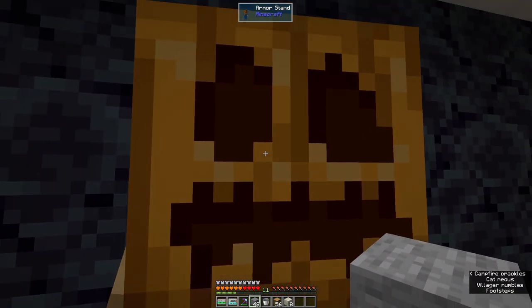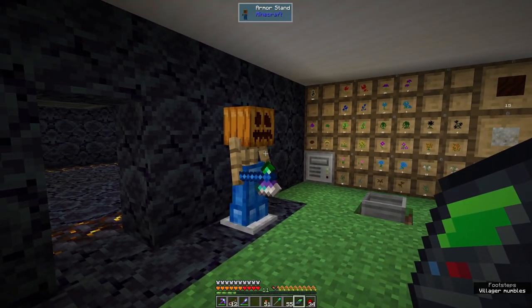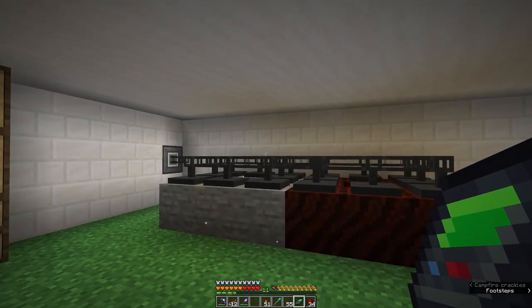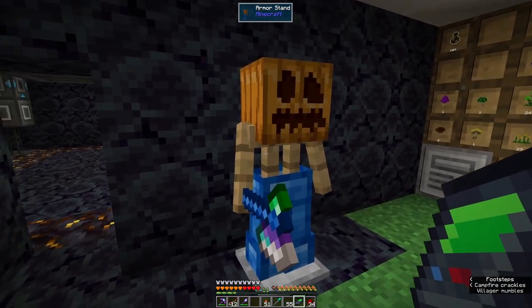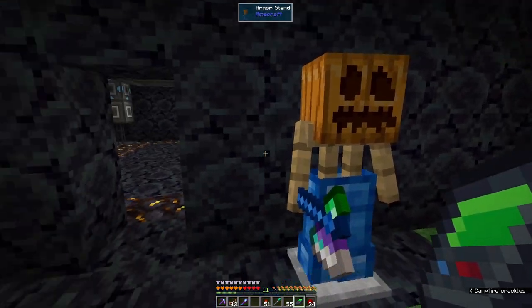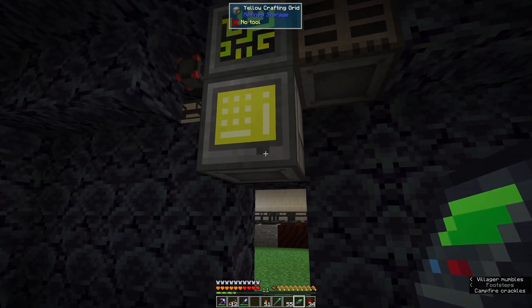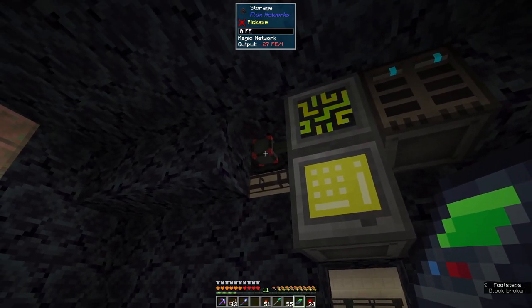I'm going to automate this — automation step one pretty much done. We're using destructors and constructors underneath. I've got two networks in here now, so I'm setting up a magic network. I've got a network controller, some disk drives, and a storage crafting grid, all powered through a new magic network.